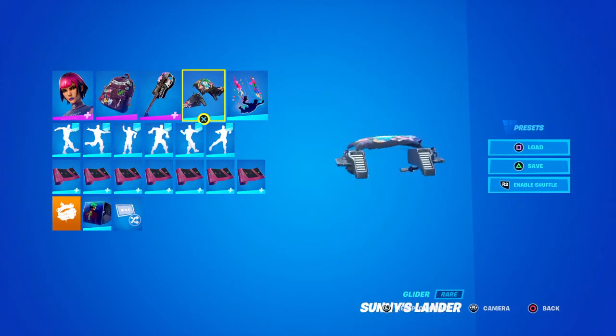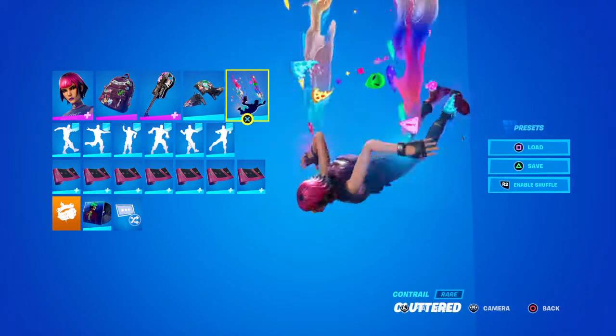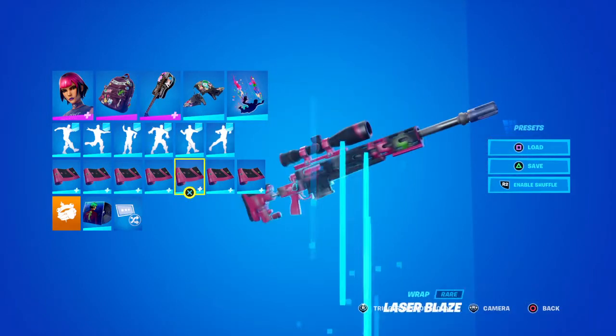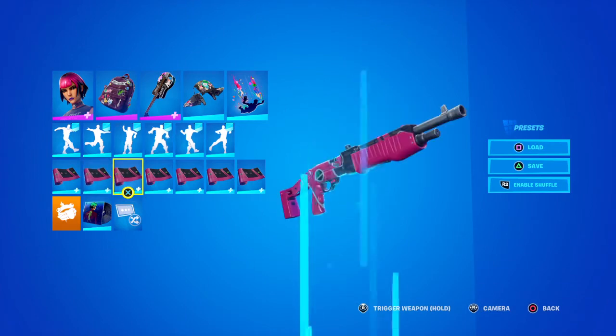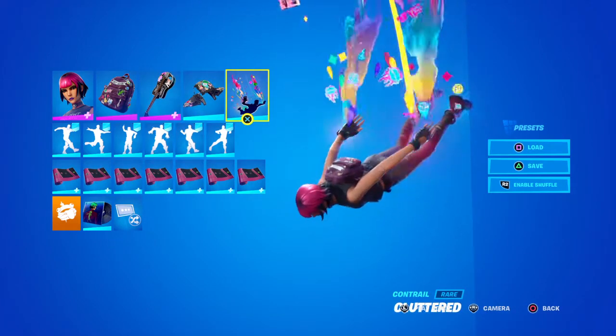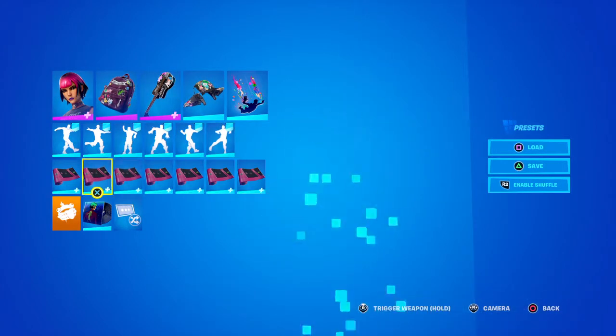We have the Glider, the Sunny's Lander. We have this great Contrail — I think that's the Outscannard? It's kind of blocked by my Play Again button. And then we have the Cluttered Contrail and the Laser Blaze Wrap.